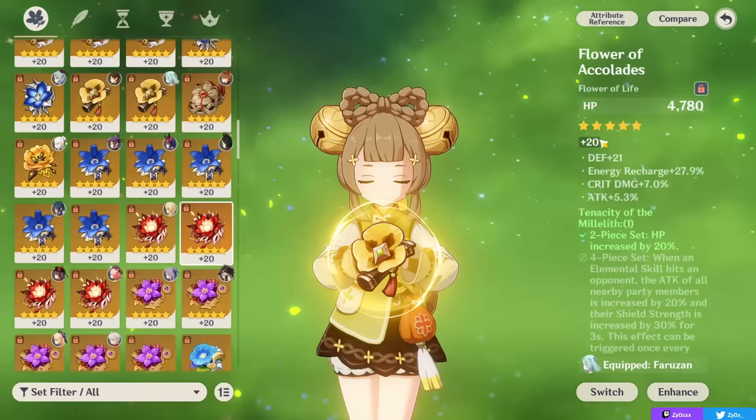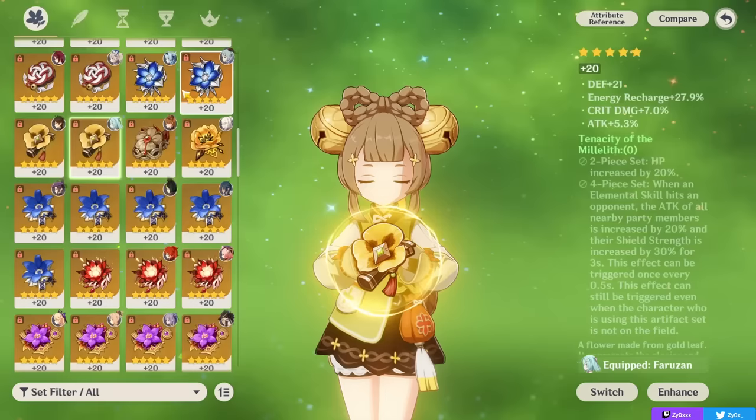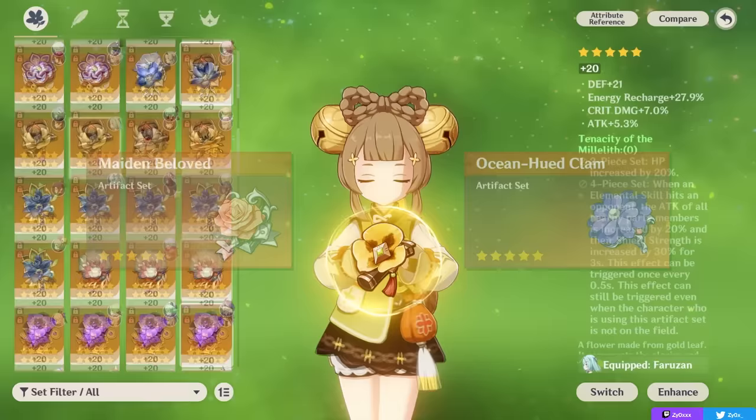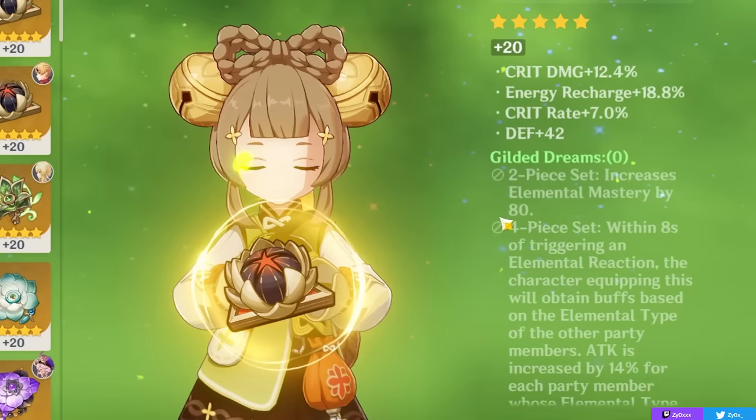The 4-piece Instructor set, while a 4-star set, can be viable to give all party members an Elemental Mastery buff in a reaction-based team if you already have a Deepwood user or aren't focused on Dendro reactions. Other more niche sets include healing sets like Maiden's or Ocean-Hued Clam, or mix-and-matching 2-pieces. For personal damage you can go Gilded Dreams to maximize Elemental Mastery, but it isn't recommended, as one of the main things that makes Yaoyao good is being able to run a supportive set like Deepwood, freeing up your other characters to run more offensive options.